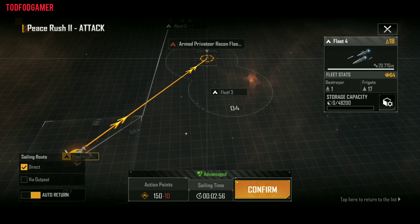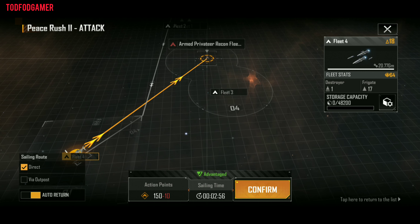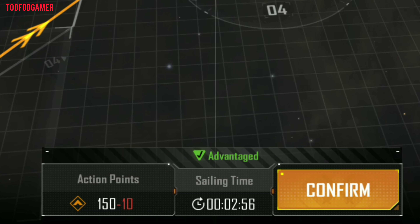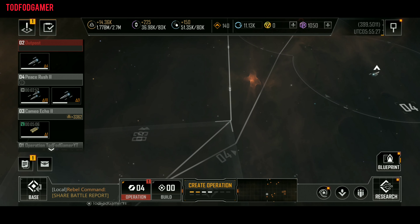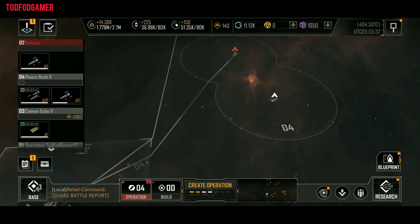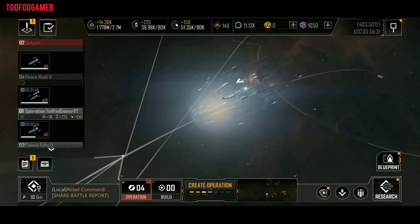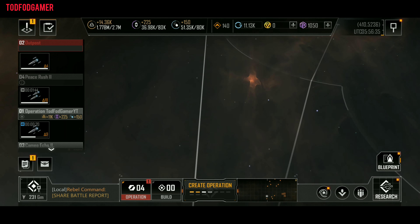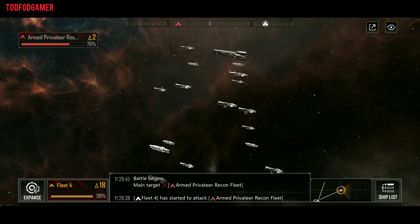There is also an option for auto return after battle — keep it off if you want to attack other fleets. The attack will cost you 10 action points. After confirming, your fleet will set out. You can check all your active operations from the operation list. Click on your fleet and click on view.